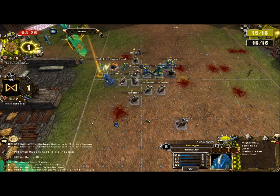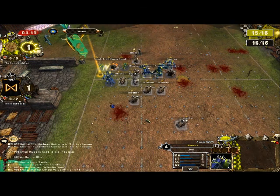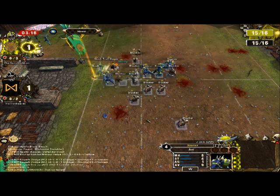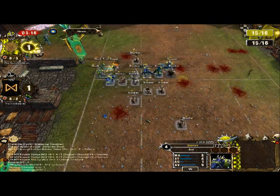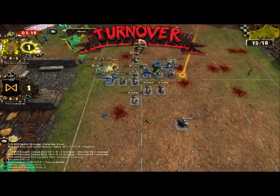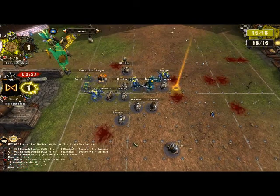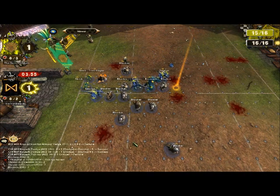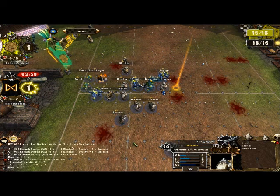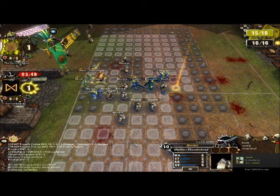Big old massive bodies — normally I wouldn't complain about this because this would be where I want to be, but with the Saurus around it's really hard to get any 2 or even 1-dice blocks against them. Unlucky — that was just perfect for me. He tried to pick up the ball, failed, it gets thrown further away from the end zone and even further away from his two remaining ball carriers.